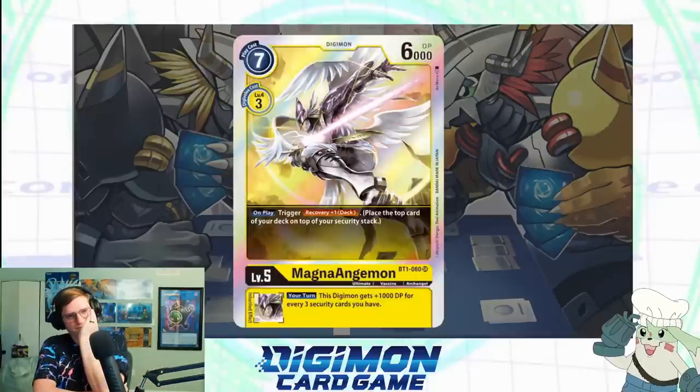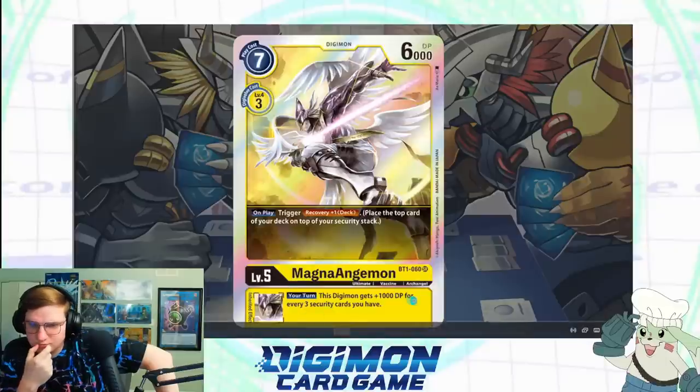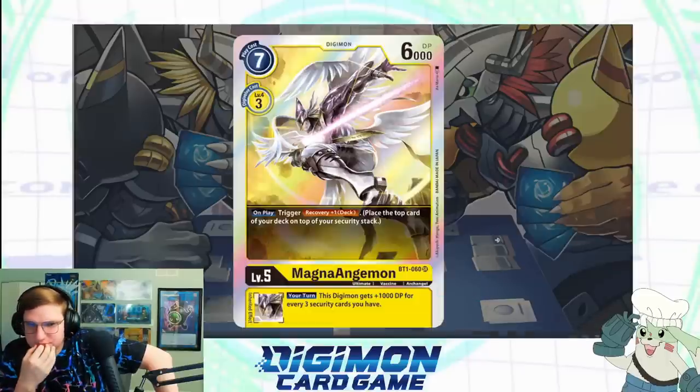This time we have MagnaAngemon — one of the popular Digimon from the original season. 6,000 DP, which is basically attack points in YuGiOh. Every Digimon has a play cost where you can hard slam it on the field for the full cost, or Digivolve over the required level — a level four in this case. Its effect is: On Play, Trigger: Recovery +1 to deck, meaning you're basically recovering one health from your deck. Then you have inheritable effects that go live once underneath a Digimon that has Digivolved over them — in this case, plus 1,000 DP for every three security you have.